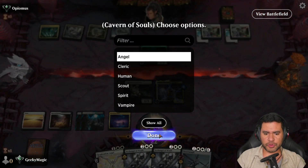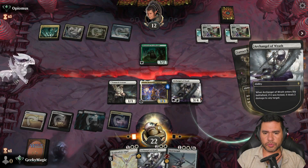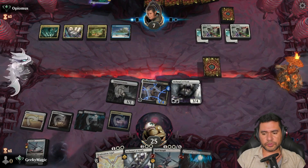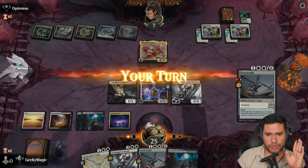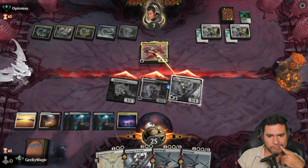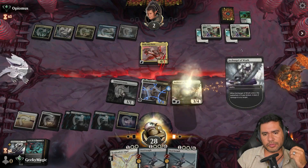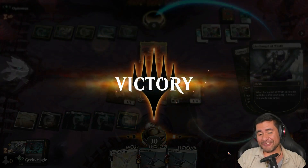I'm going to go ahead and use removal here, but not the way you think. We're going to remove it. Amalia is going to give me another land. Seraph - let's go ahead and hit it. The good part is that if we can deal enough damage, we might be able to win this game. Let's go ahead and attack with everything - we need at least only three damage. And we won! That was good. Let's go with the next one.